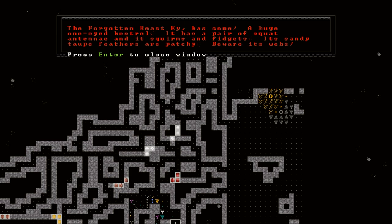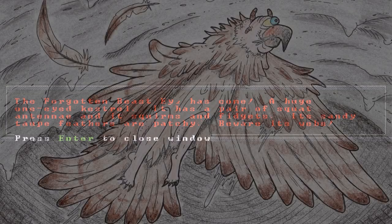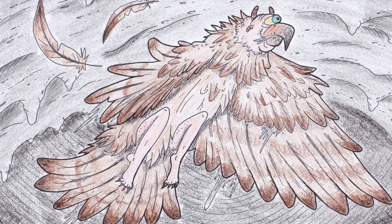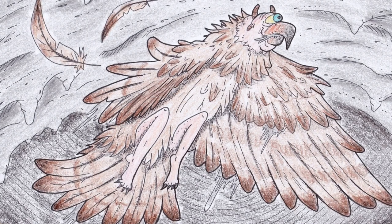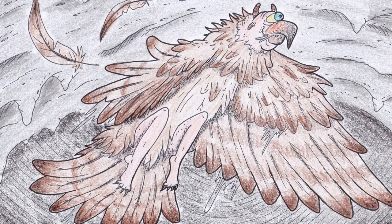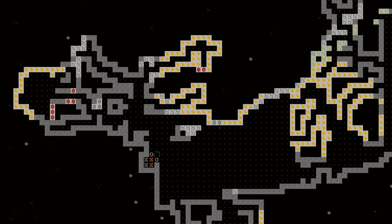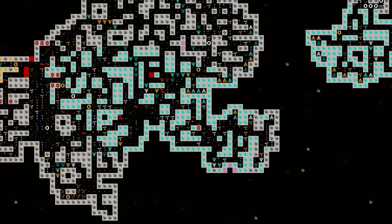Another forgotten beast! The forgotten beast AEE has come - a huge, one-eyed kestrel. It has a pair of squat antennae and it squirms and fidgets. Its sandy-topped feathers are patchy. Beware its webs. Webs are no joke, although it is a kestrel - just like a tiny little hawk or something. I haven't fought something that sprays webs in quite some time, but if memory serves they are quite deadly. I'd like to run out and face the thing head on, but that might be terribly foolish. That creature is currently down in the lower section of cavern that we walled up real quick, so he could just relax down there for a little bit.